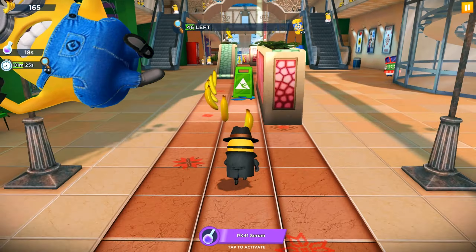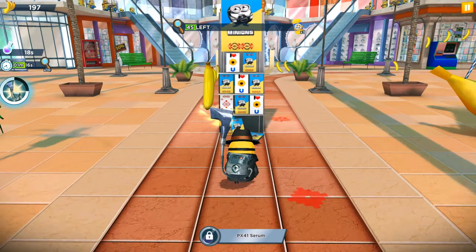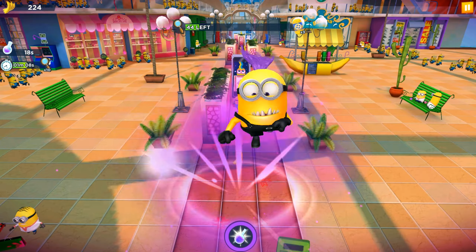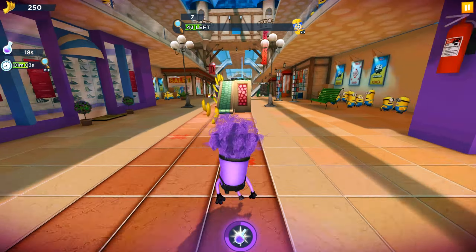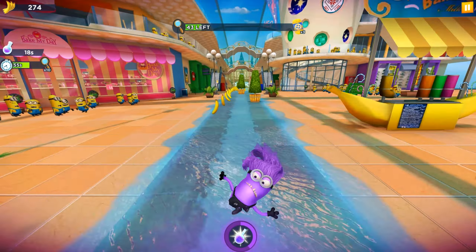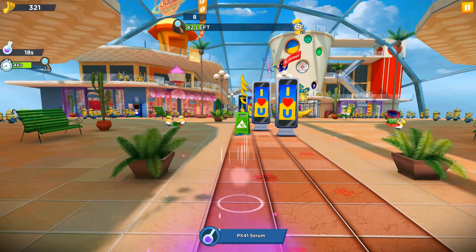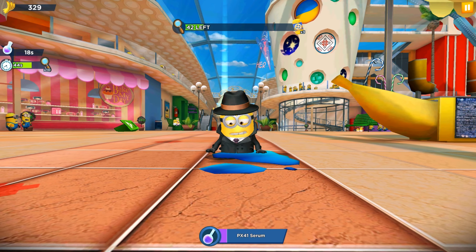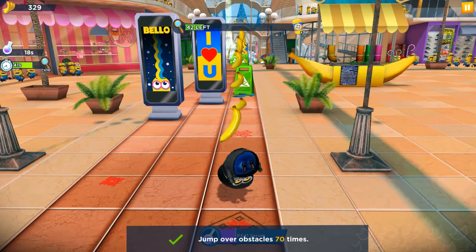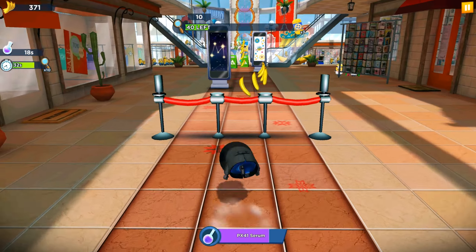Now we have a one-run challenge that needs 1 minute and 20 more seconds of running — the task is to run 1000 meters in the Minion festival. We need about 1 minute 12 more seconds, and we can get 10 magnifiers for free. It's a one-challenge gift, and all we need is 43 more magnifiers. We can even complete this one-run challenge and this milestone in this run. In the next video we'll return with the second milestone of the second stage with a different minion — but if you want to see any specific character or outfit, write it in the comments and we'll record it for you.